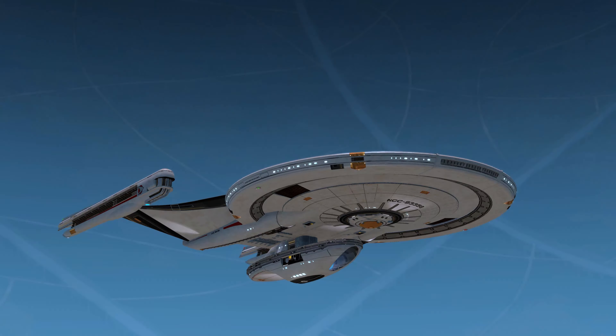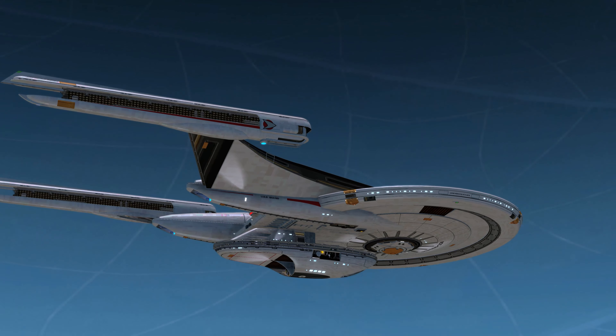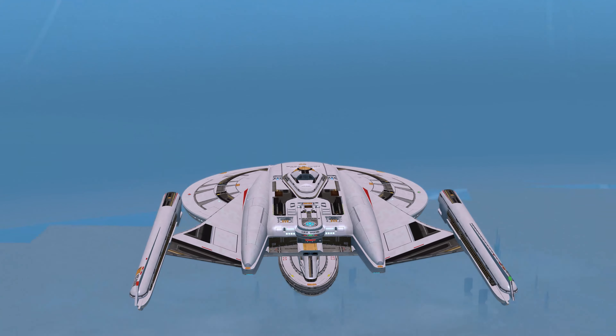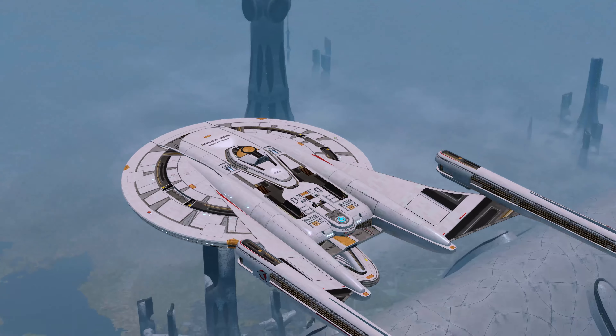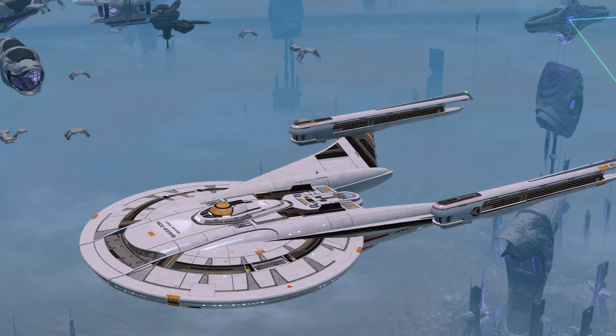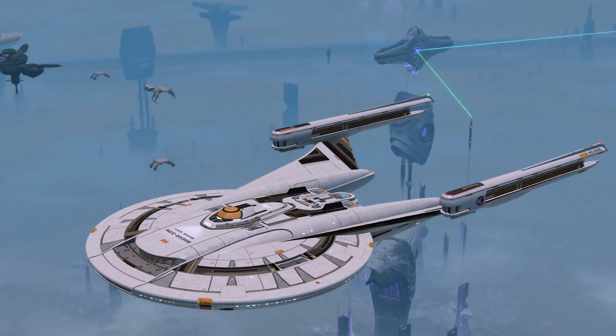Here's the Omega Force T5 Shield Array. Not too bad — I like the yellow accents on the ship. Over here at the end of the pylon going into the nacelle, the graphic looks a little weird, but overall not too bad.